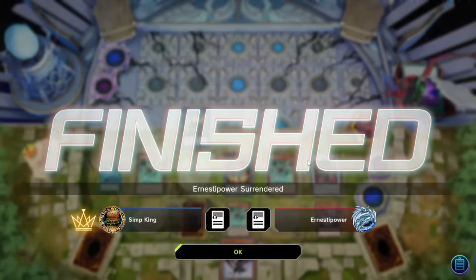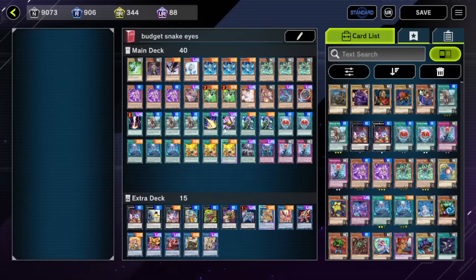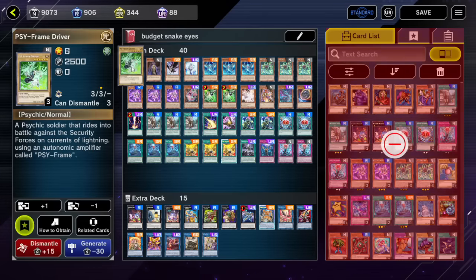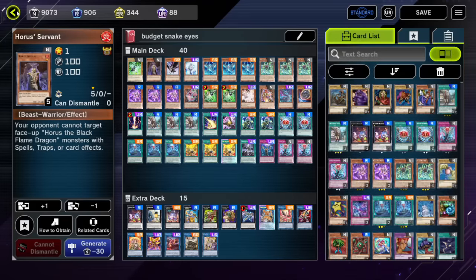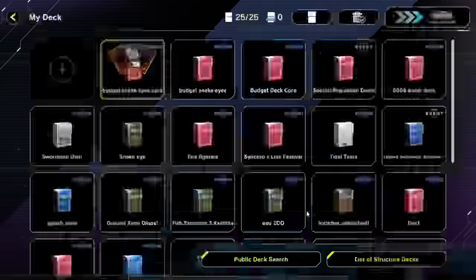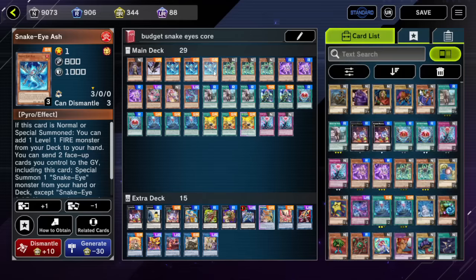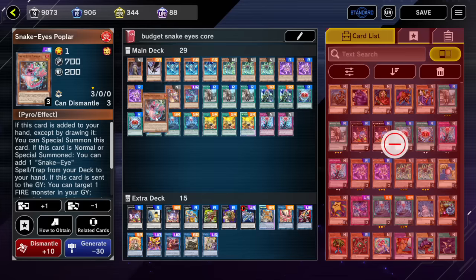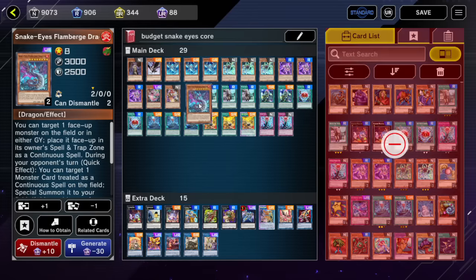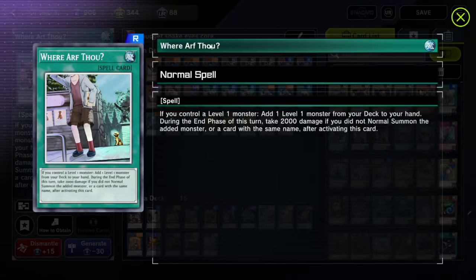Sword Souls defeated by budget Snake Eyes — only three URs! Let's go over the deck list. Here is the budget deck list. We're playing a bunch of hand traps, but let's take a look at just the core. We're playing Horus Servant, DD Crow, triple Snake Eyes Ash, triple Snake Eyes Oak, Snake Eyes Birch at three, Poplar at one, Cat Roost, Snake Eyes Flamberge Dragon, and triple Where Art Thou — which is actually broken in Snake Eyes. I've seen competitive Snake Eyes decks playing this card.